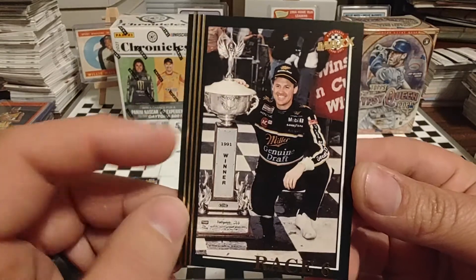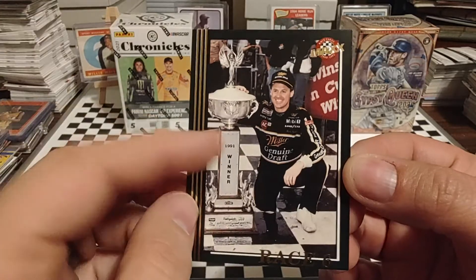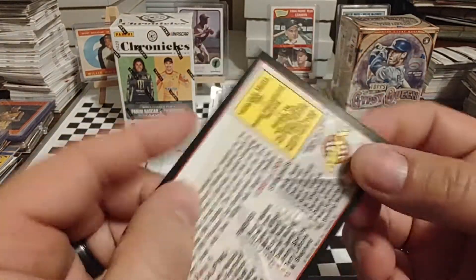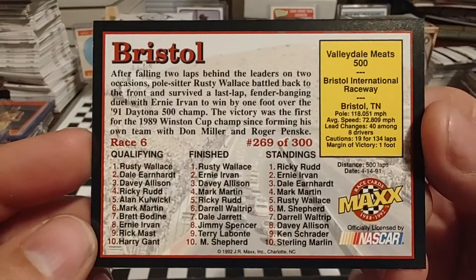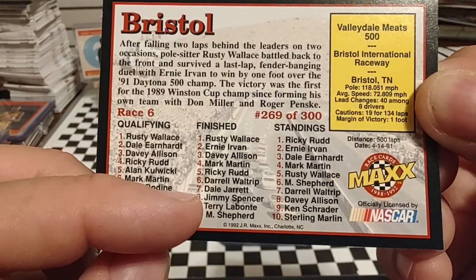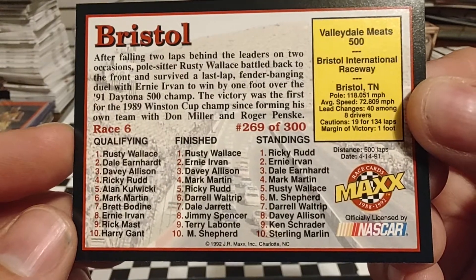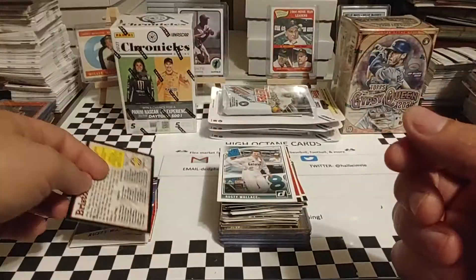1992 Black Max. This is a significant card in the fact that this is Rusty's first win for Penske Racing South at Bristol in the spring in 1991. There was the top 10 in qualifying, the top 10 in the race, and the top 10 in the points after this race. I believe it was the sixth race of the year — race six right there.